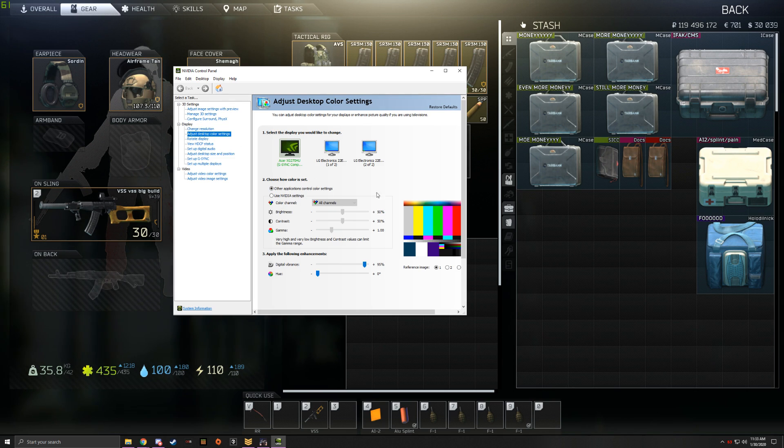The tab you're going to want to go to is 'Adjust Desktop Color Settings', so click that and this screen should come up. You'll see your monitors listed. I have three, but my center monitor is the one Escape from Tarkov is played on — click that to make sure it's highlighted. Then come down to the section where it says 'Digital Vibrance'. It might be set to 50 to start.